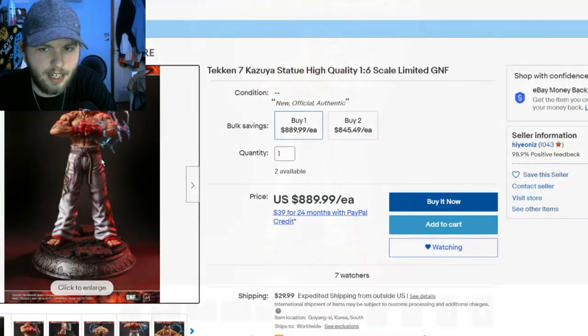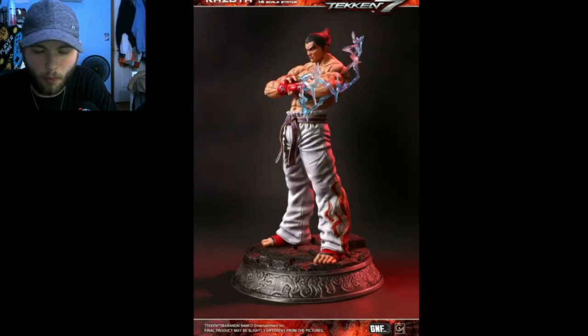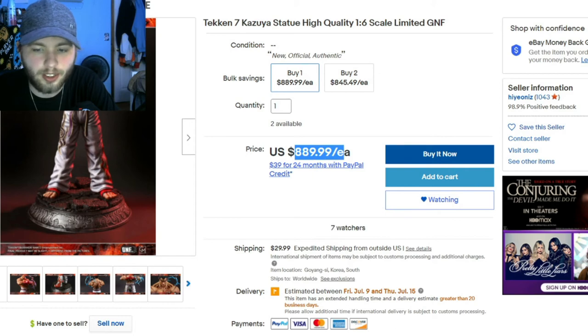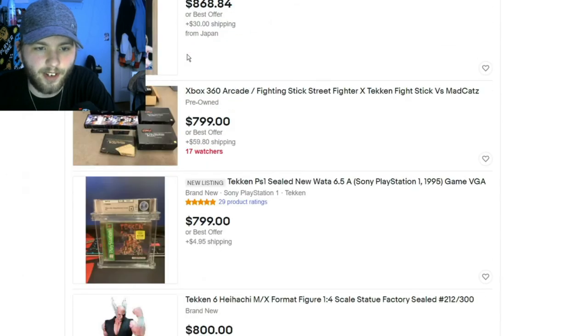This Kazuya statue — I need it. I need this, I need this. This looks so badass. Look at this beast. Wow. If I had eight hundred dollars, I'd spend it all on this — call me crazy. I'm just that big of a Kazuya fan. The First 4 Figures statues of Jin and King are awesome too.